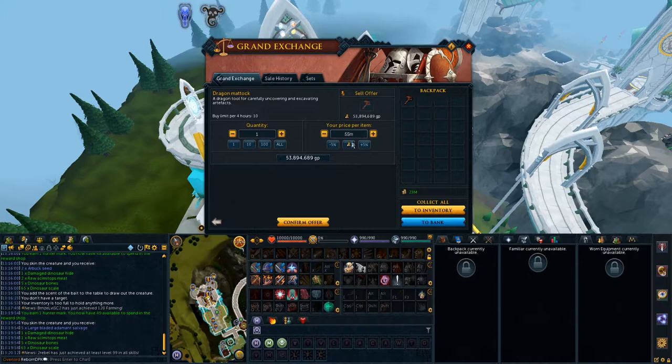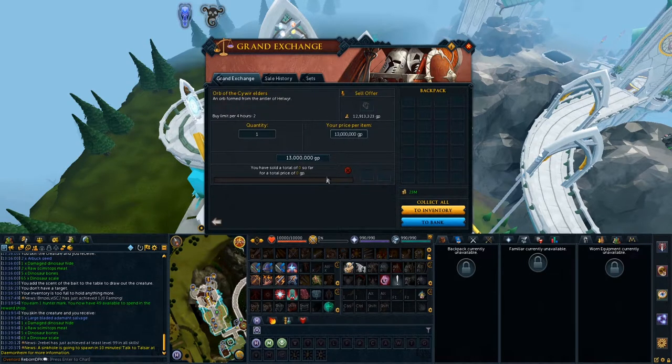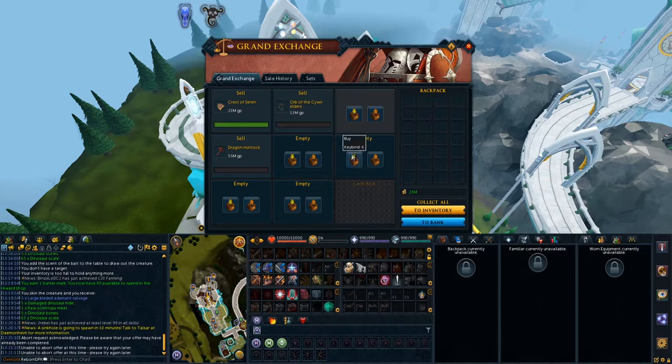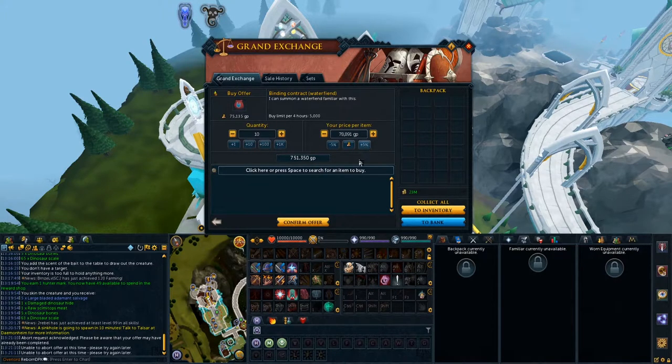We're going to sell this for 55 mil and see if we can make money out of that. We're still waiting for this to sell — this one to buy. The price probably went up — no, it didn't go up. I guess no one's making them right now because the price actually went down. We need to go buy some more water fiends, around 10 of them.